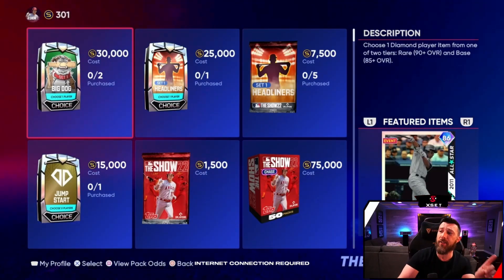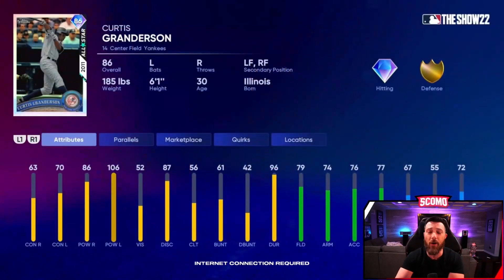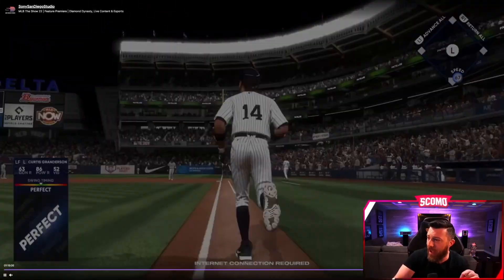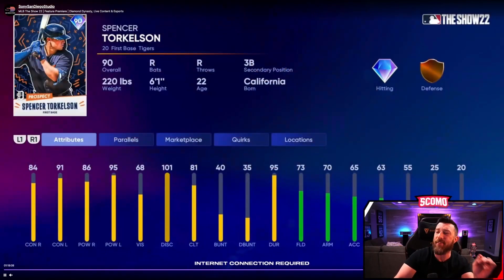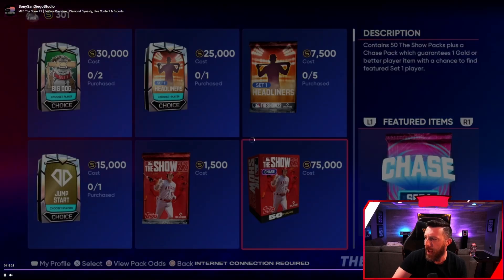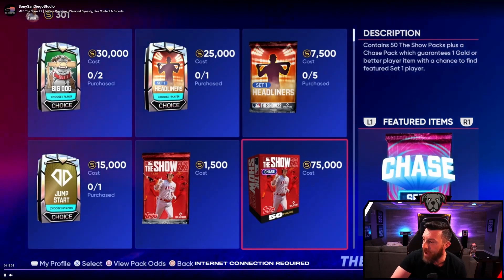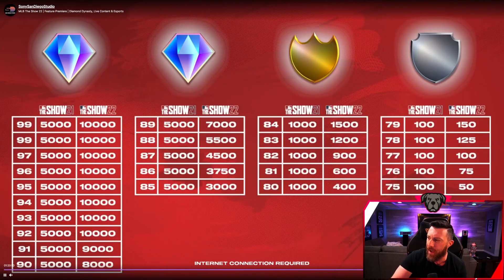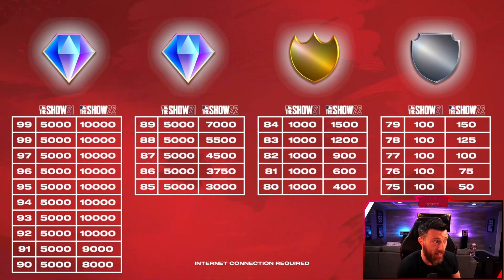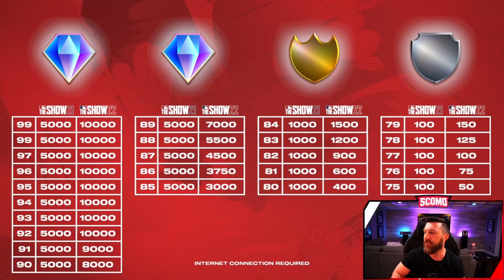There is a ton of packs day one: Big Dog packs, Headliner pack, and a new boosted odds Headliner pack. The 86 overall Granderson is available from the Big Dog pack. Spencer Torkelson is going to be the headliner for Set Number One. And then right there - the Chase Pack. They are available in all the Otani packs and you can try to chase this pack with a special player in it. There are also new quick sell values - they changed so much stuff.